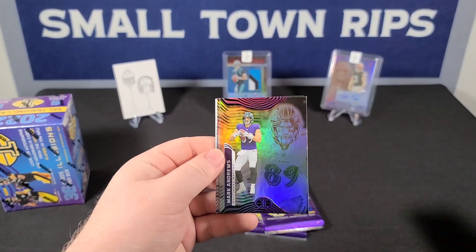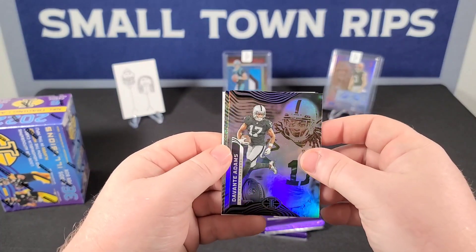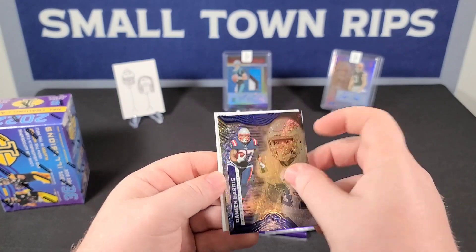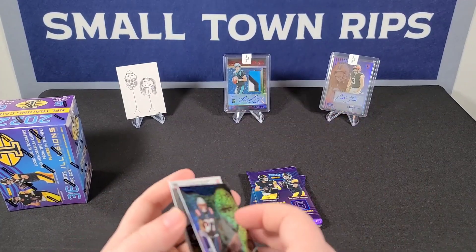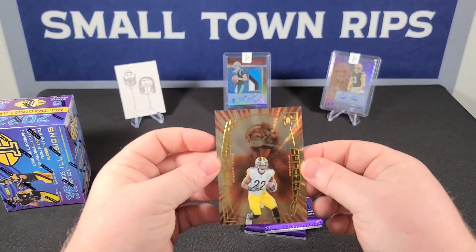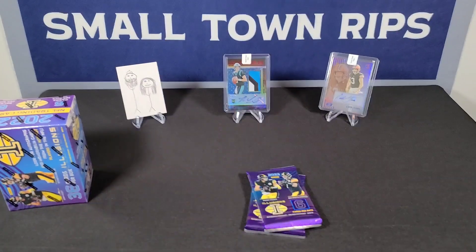Pack four: Keenan Allen, Mark Andrews, Terry McLaurin, Davante Adams, and then our sparkle parallel — Damien Harris, won't be numbered on that, just your retail parallel. And then the Operation Detonation insert: Najee Harris. You still like these ones? They're just intense — they are intense.